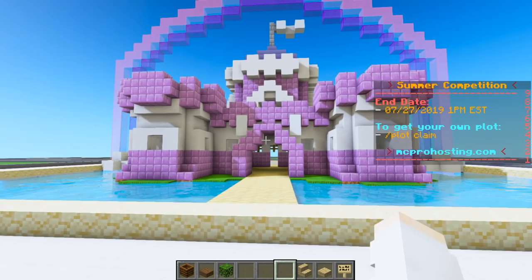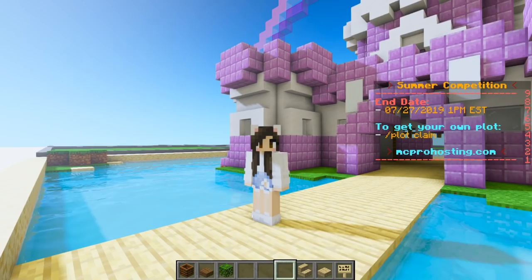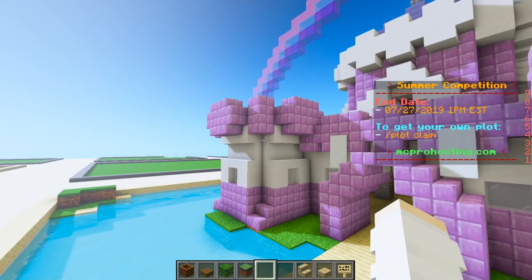All right guys, so here is what I have so far for the princess pool party. I obviously had to build a cute little castle in the middle of my plot with a rainbow going over it. And as you can see, the moat that goes around the castle is a giant swimming pool. And now that the pool and princess castle is done, it's time to decorate this place.